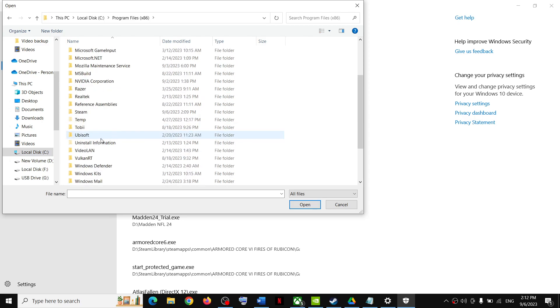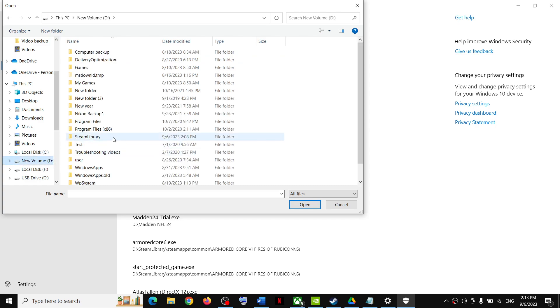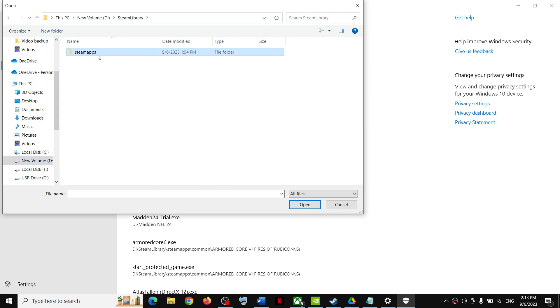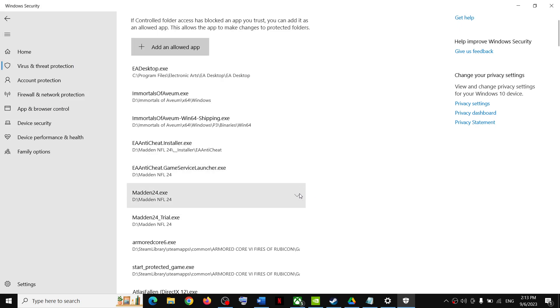Open Program Files, then open the Steam folder, then open the SteamApps folder, then open the Common folder. Over here you will find the Starfield folder. Open the Starfield folder, select the game exe file, and click Open. Once the game exe is added, proceed to the next step.